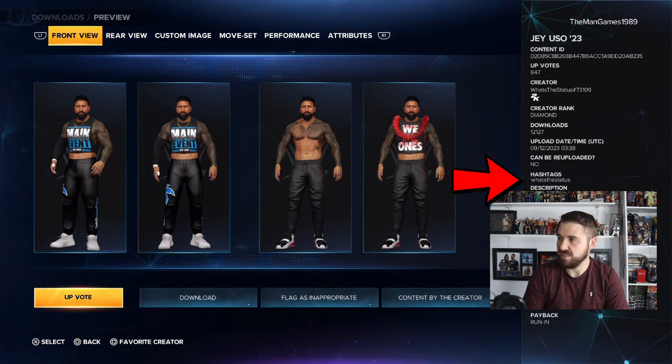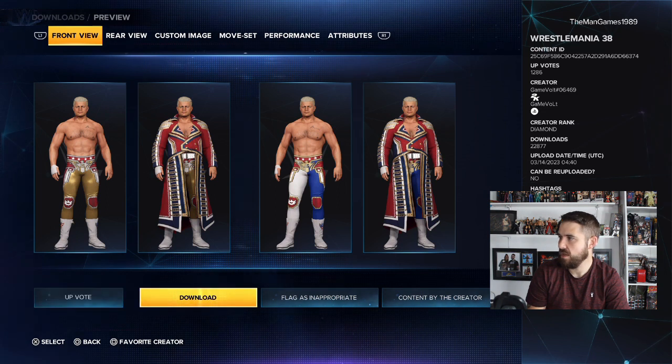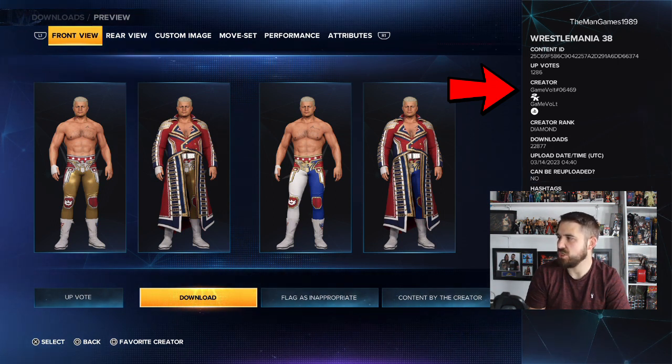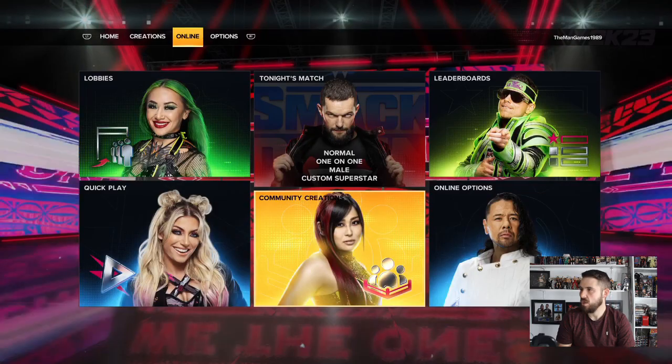Next up we have this creation of Cody Rhodes — this is his WrestleMania themed attire, on the left here. The true creator of this is Game Vault, hashtag 04669, and to find this Cody Rhodes use the hashtags Cody Rhodes, WrestleMania, or Game Vault.